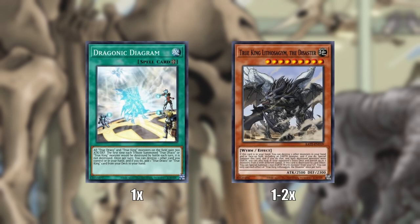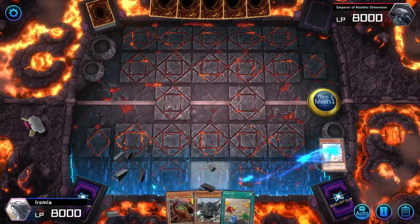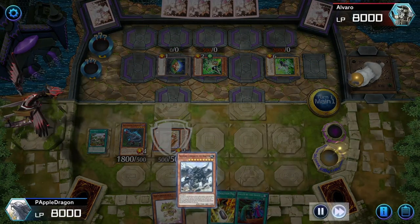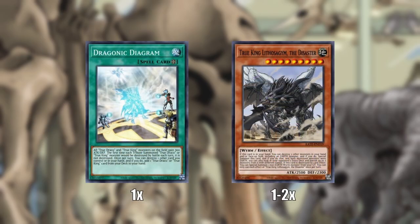Another engine you can run is Dragonic Diagram as well as True King Lithosagym. I find this engine really fun because Lithosagym has the potential to pop two baby dinos, get a ton of value, and also banish three cards from your opponent's extra deck, which can really ruin a lot of strategies. For example, Salamangreat usually only has one Access Code Talker and desperately needs it to swing for the win. It's also really good at banishing stuff like Chaos Ruler against Dragon Link, or getting rid of the opponent's IP Masquerena so they can't do their crazy Sprite stuff. There are a lot of options for Lithosagym, and I think he's pretty good.